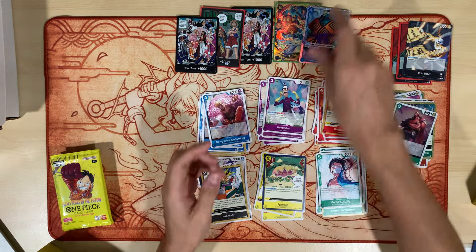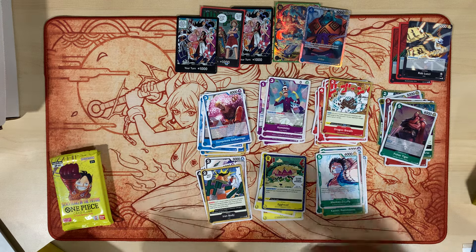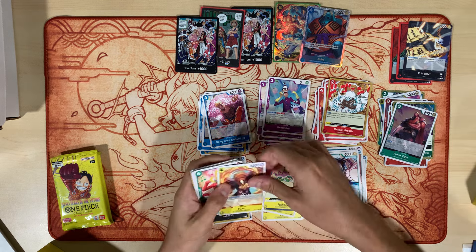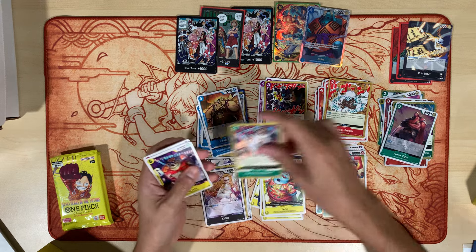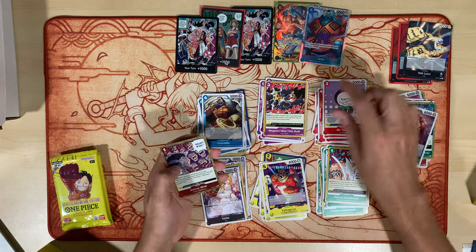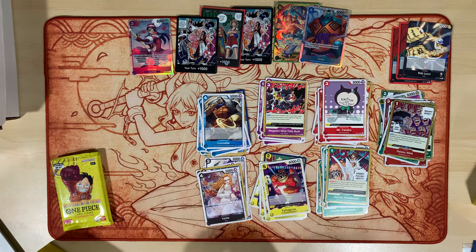All right, we got Jimbe. One more for either the Boa or the Frankie deck, or the Doflamingo deck that I kind of want to try out. There is Crocodile, Mr. Tanaka, Galaxy Wink, and a Porsche — I think that's my first Porsche, excellent actually.